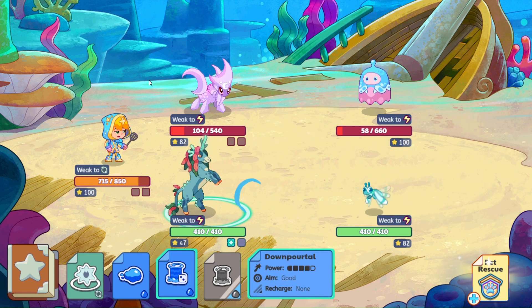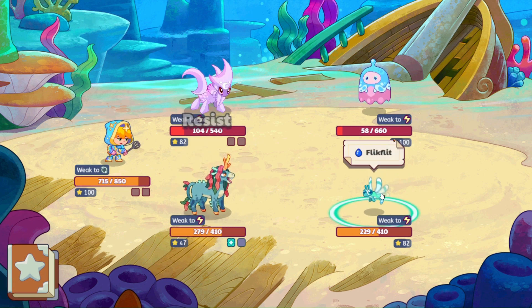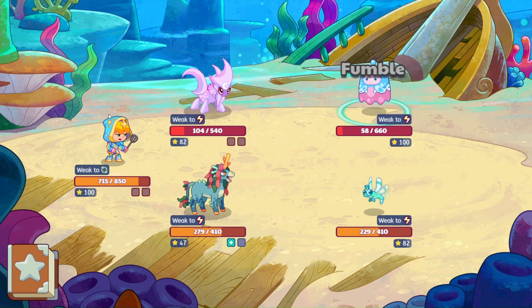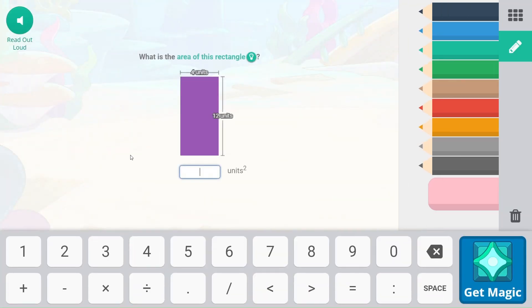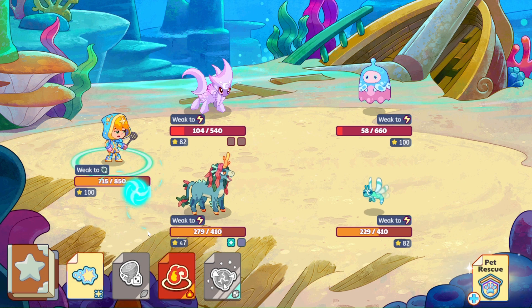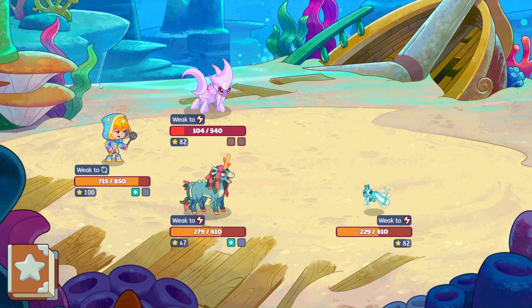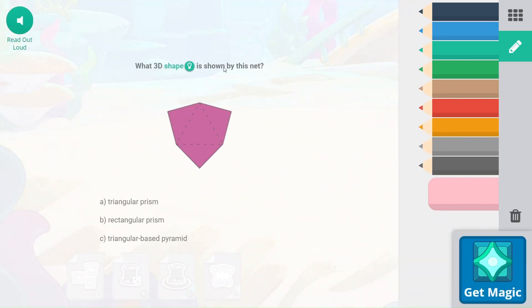Let's go ahead and do down portal. Hopefully we land on — no, we do not. 181 there, that's good. Quick flip — oh, misses. That's a fumble. So four times 12 is 48 units squared. Magic is refilled — let's see if we can do this and hit both of them. That was enough for you and we missed, but that's okay, we got rid of one, and that will make it easier. What 3D shape is shown by this net? A net is like a 2D thing you can fold up into a 3D shape. This would be a triangular-based pyramid — prisms have long edges, so pyramid is what this is. Nets are really fun.